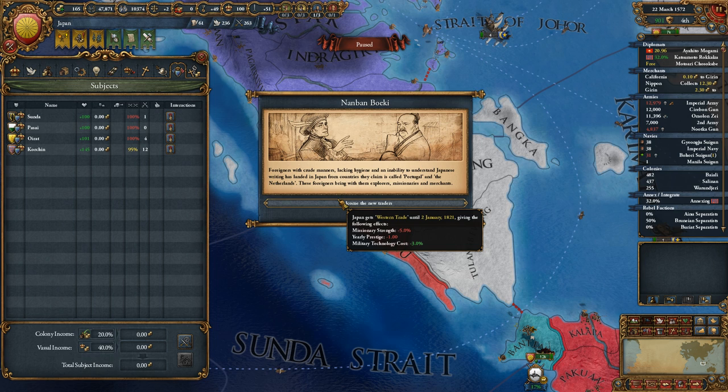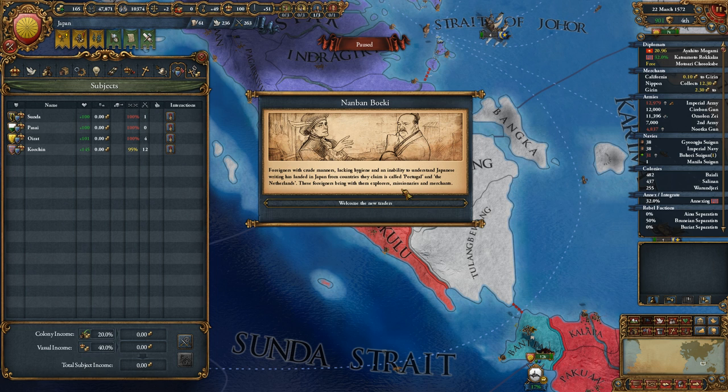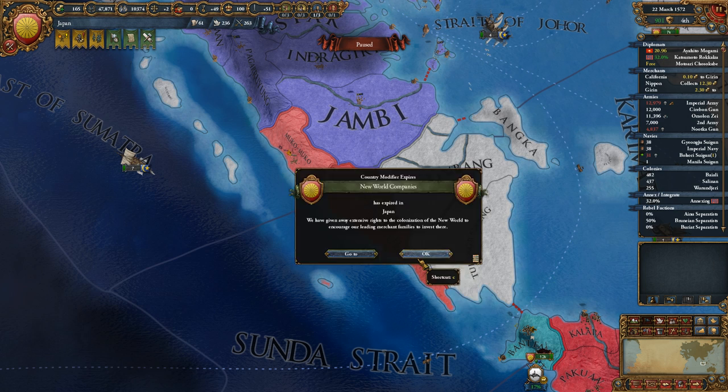Nanbek Boyaki! Military tech cost comes down, missionary strength goes down, Japan gets western trade, yearly prestige goes down. That's going to make some conversion difficult for the rest of the game.